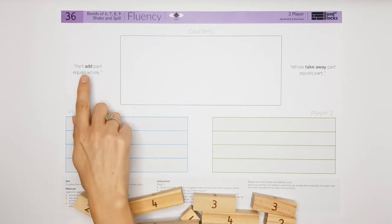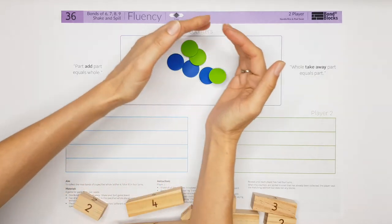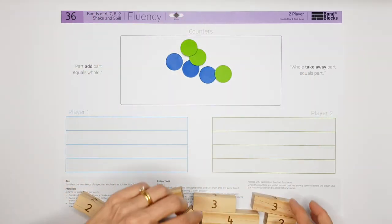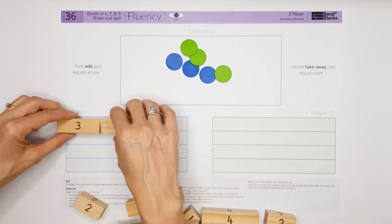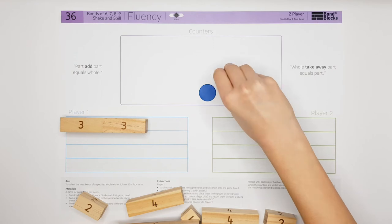One way to make this easier is just to say the addition equation, don't say the subtraction. I've got Karis here with me again — hello! If I was player one I would go first and I would say three add three equals six, and place those blocks. Then Karis would pick up the counters and she can have her turn.